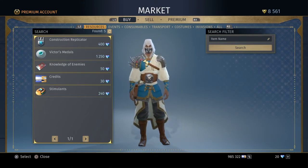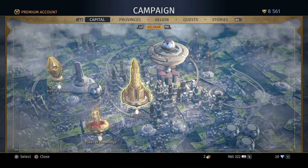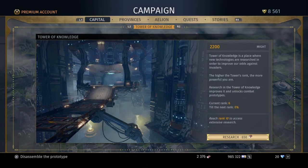As a beginner, save every credit you have. A lot of people go into the capital, see the cathedral, and spend credits there. Don't do that first — even though it raises your might and prestige, the Tower of Knowledge raises your prestige more over time. The Tower of Knowledge does not require credits, and the knowledge of enemies you get through it will raise your prestige passively through the campaign.